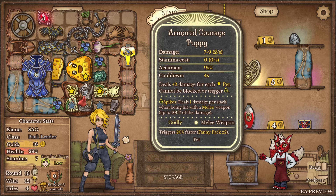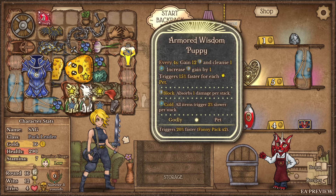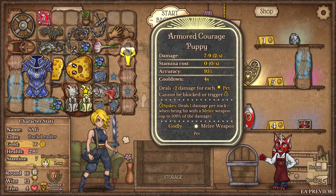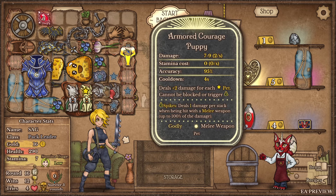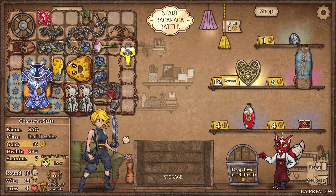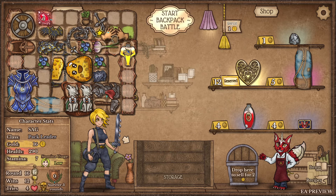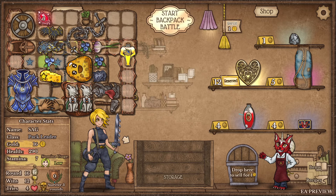Frost can never hit me - I just have everything. We turn into armored courage puppy: deals plus two damage for each pet, cannot be blocked or trigger spikes. Just everything gets better! I think I like gaining more armor though, and running these suckers this way. I just realized I could do this instead.